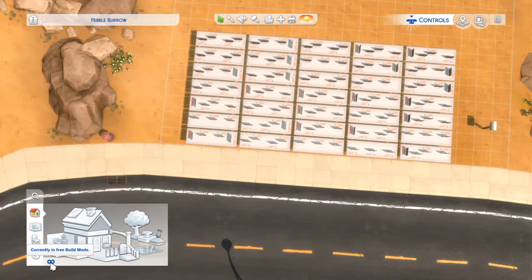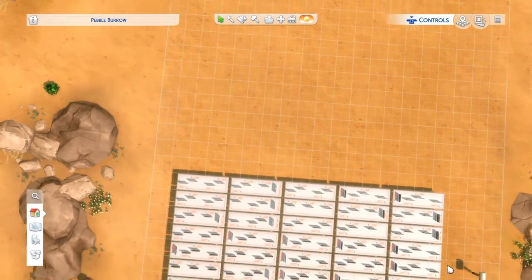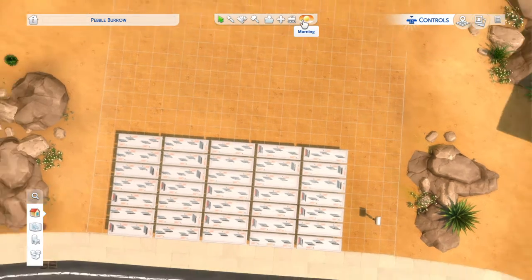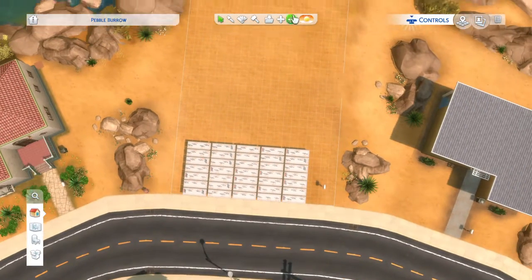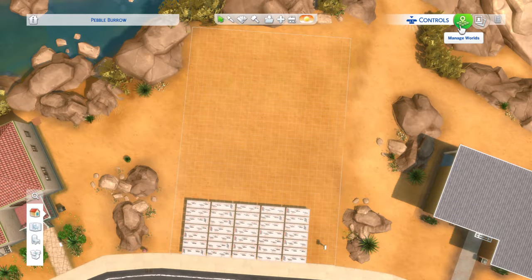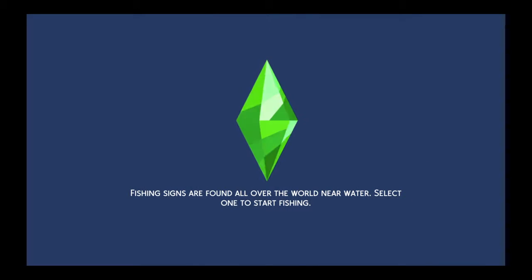The reason I was able to do all this even though that household only had three thousand dollars is from marking them as unplayed and going straight into build mode — it says you're currently in free build mode, which is unlimited money. This will not work if you played as your household first. Once you've done as many tables as you want, go straight back to Manage Worlds. You don't have to save anything.